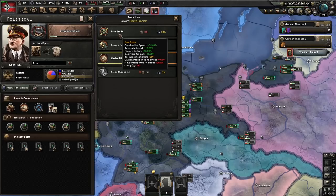By going to free trade, we are going to need to trade for resources, which just costs us civs — not worth the construction speed bonus. In multiplayer this is 100% worth going for if you can actually coordinate with the rest of the Axis.